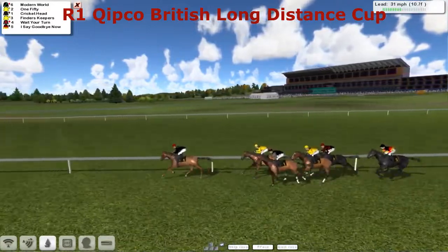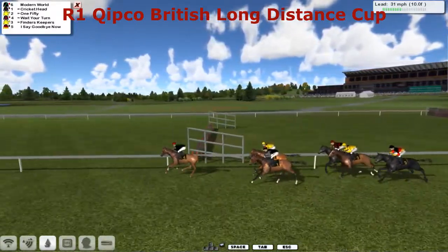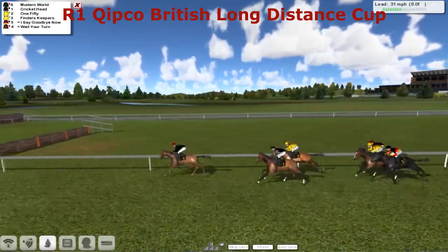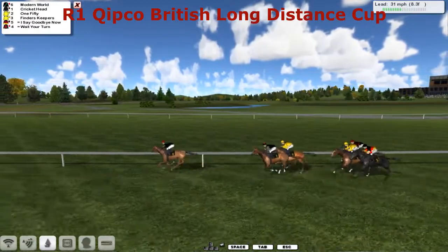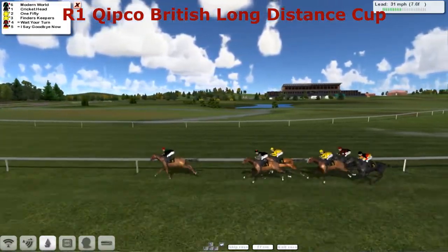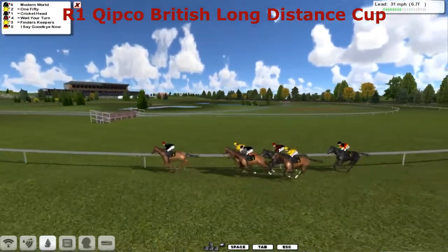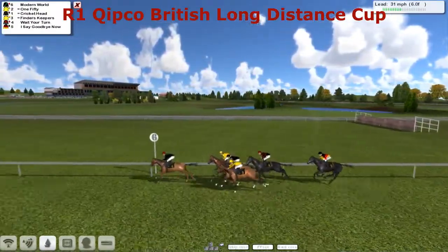And all six horses have a clear run. Ten furlongs left to run — you can see the Ascot stand in the background. And it's Modern World from Cricket Head, 150, and we've got Finders Keepers, Wait Your Turn, and I Say Goodbye Now. There's a mile left to run. No real drastic change to the order here as they appear to be taking a bend.